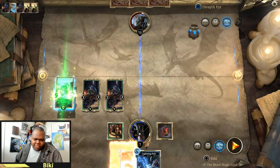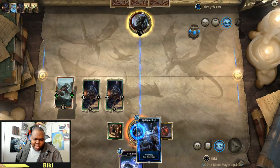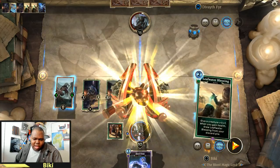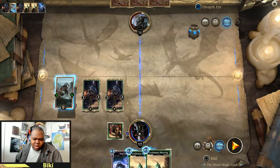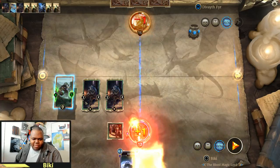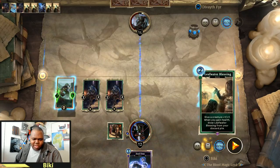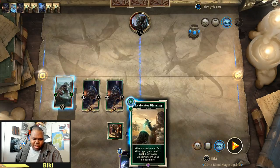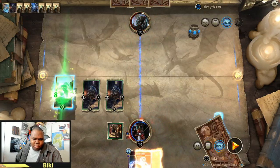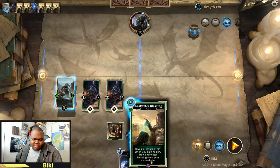Then we're going to equip all these here. The way we're going to actually gain health — if you guys haven't seen — is Mechanical Heart. You damage your own face, break Mechanical Heart, gain some Leafwater Blessings, she reduces the cost down to zero, equip them up, and then you just get them right back. So it's an infinite loop right here, especially with Swindler's Market in play. It takes some time to get all this set up, but as you can see, it just keeps on flowing.